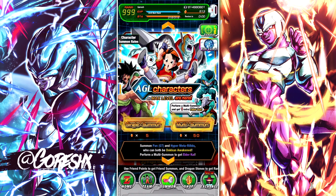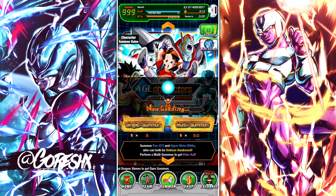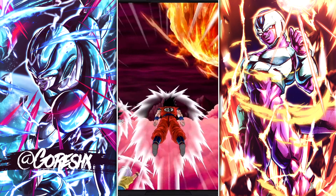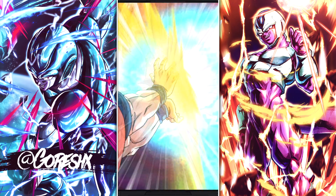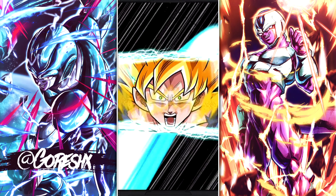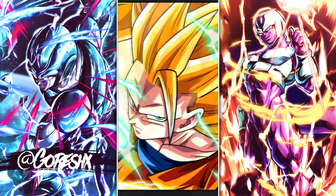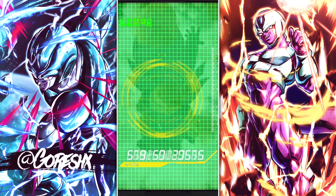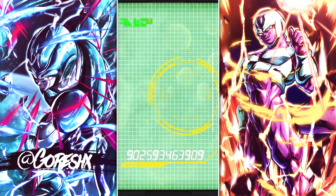It is only 7 featured units, so I think this shouldn't be too bad. Let's go ahead and jump in. I have 500 stones, so that's 10 multis. Hopefully we can pull 2 — I'd be happy with that. The goal is to get a combo of 3 — any 3 of the 2 support units — and then we'll be good because we can buy the rest with coins.